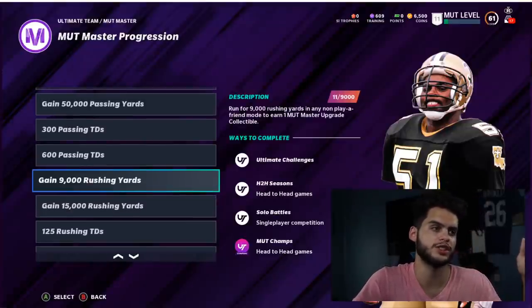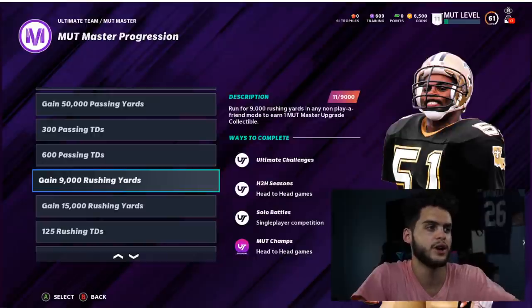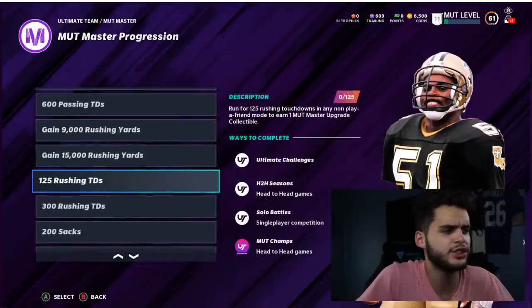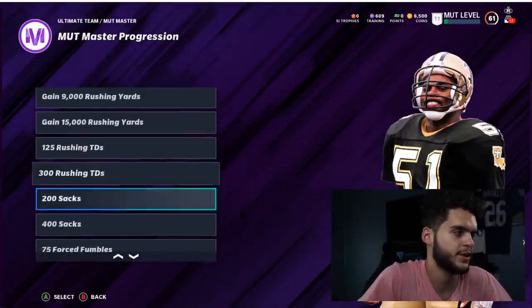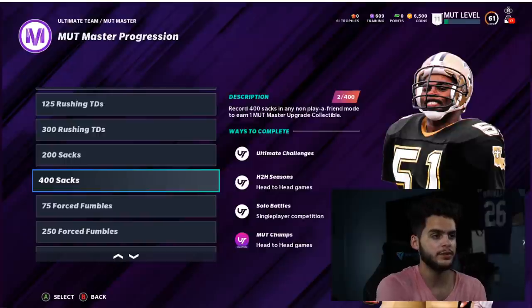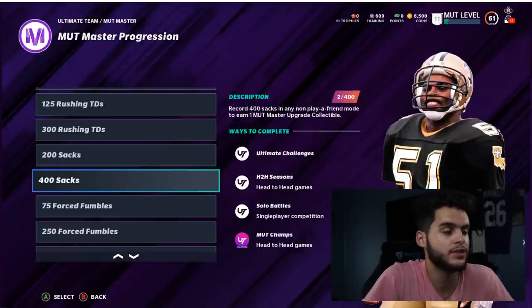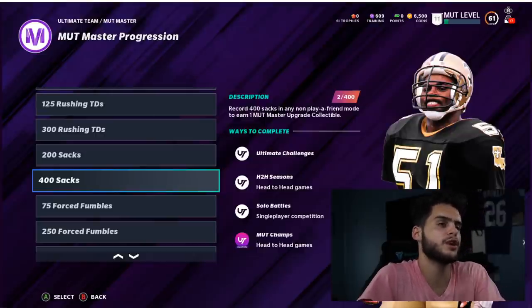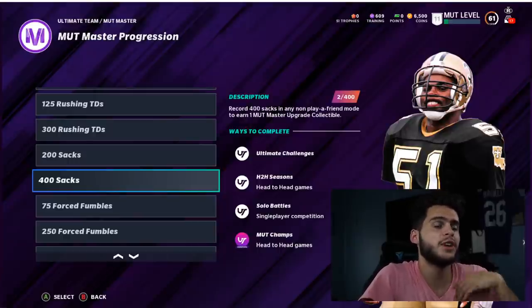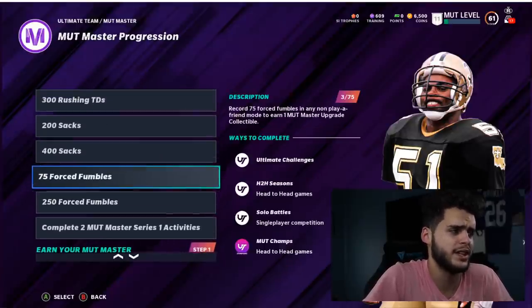Rushing touchdowns go hand in hand with rushing yards using the same approach. For sacks, play solo challenges on easy and use your D-lineman. Note that this year the CPU is much better at throwing the ball away before a sack. If they keep throwing it away, try man coverage with a man blitz and user the linebacker on the running back to cut off routes — they'll actually take the sack. For fumbles, on those defensive tackle solos, on about the eighth play hit-stick a ball carrier — it's an automatic fumble and ends the solo.